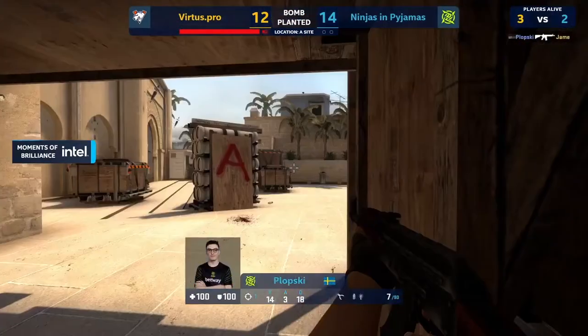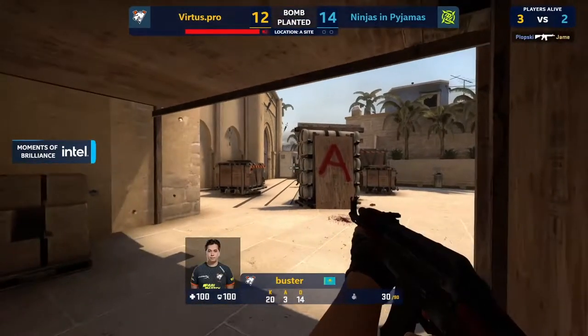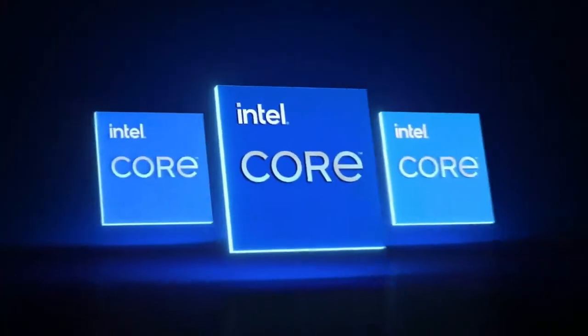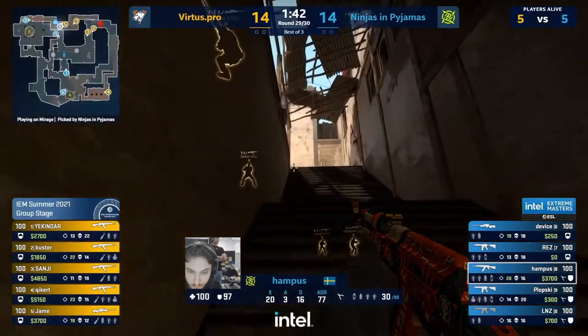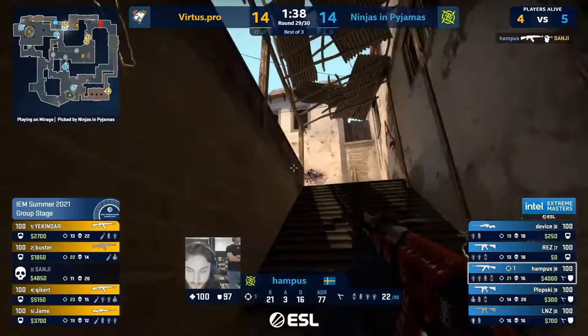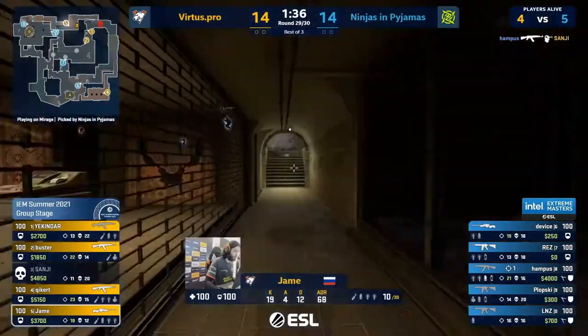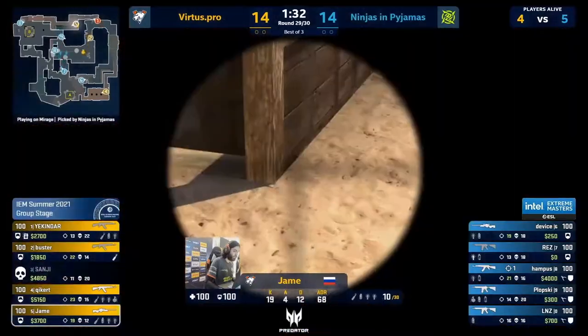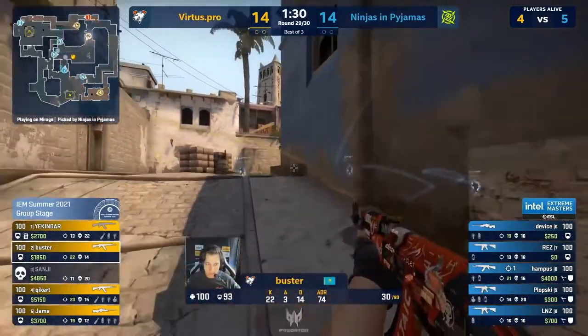Still a VP round. Hampus fast through lower — so quick. In fact VP might not be ready for it. There's the first — Jame can't trade either and he doesn't want to make matters worse, so he lets the guy get away out of lower.